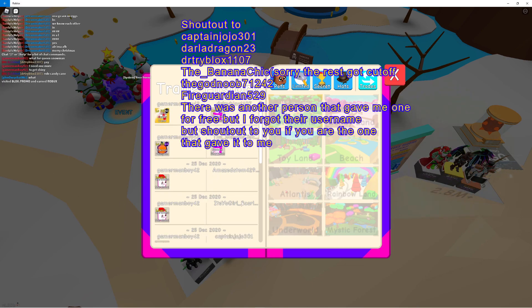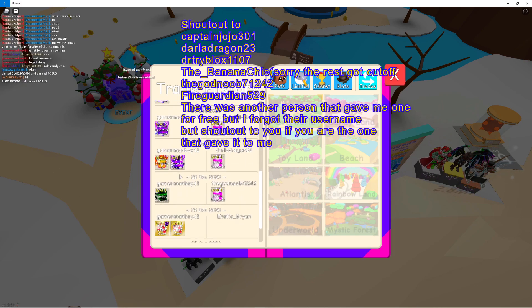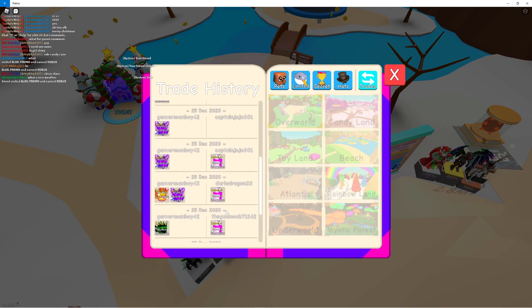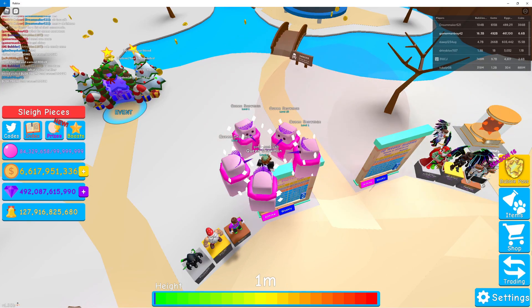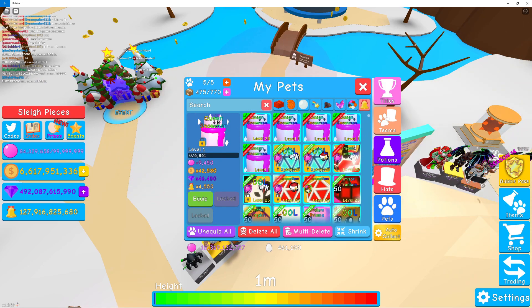I gave somebody two mythic guardian cookies for one mythic Christmas mythic guardian mythic advocate. I gave two shiny candy gates to this guy for free, and then I gave two of those for that. Those are all the trades — one, two, three, four, five, six. There's one other that didn't show but I don't know what I traded for it.